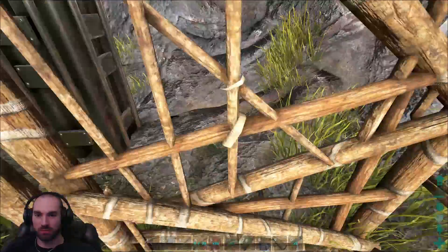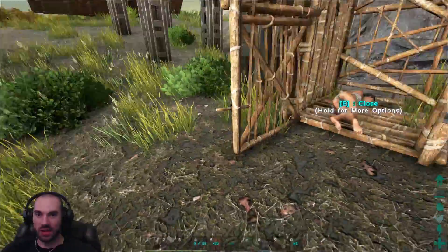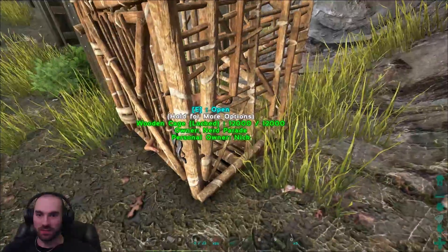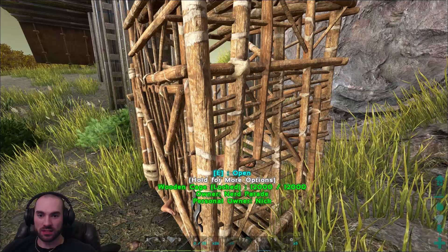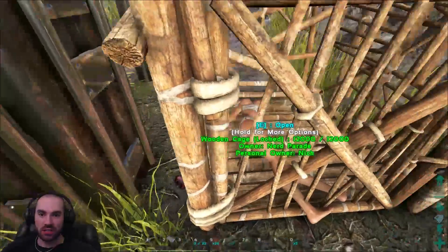Let's grab this person's poor little body and get them in here. Now they are in the cage. Close the cage. Awesome. The wooden cage has 12,000 health? That's more than I expected. So they are in the cage. That's cool.